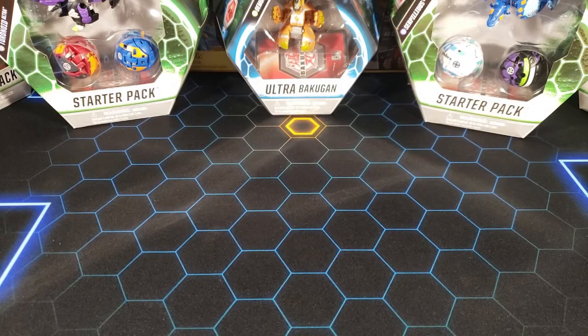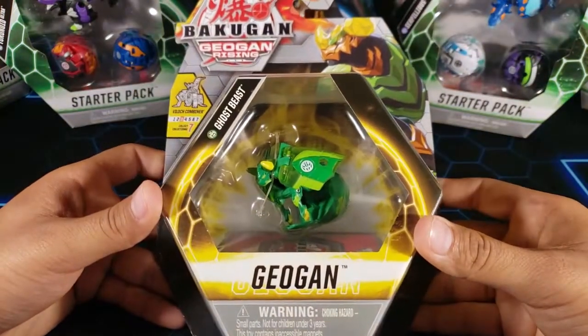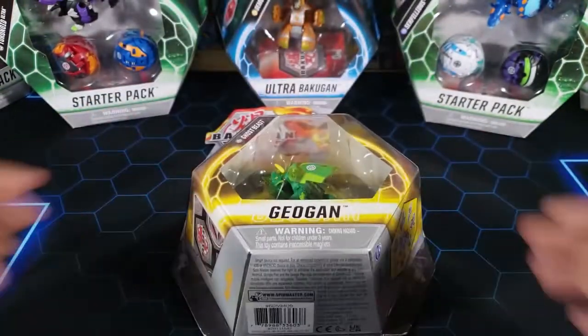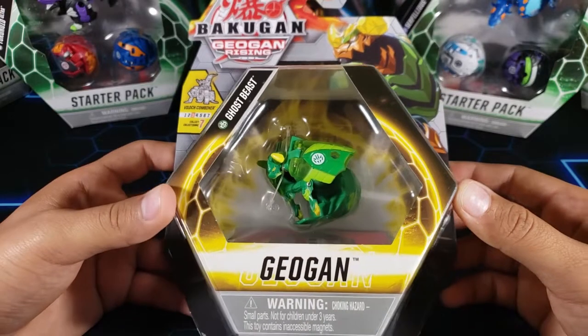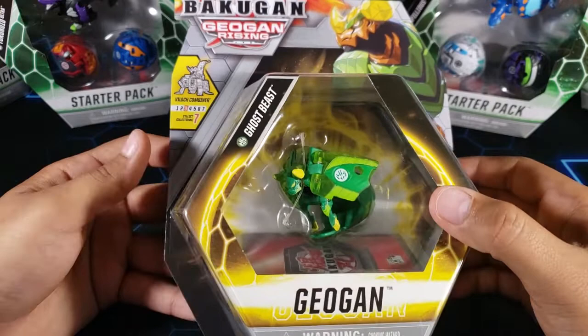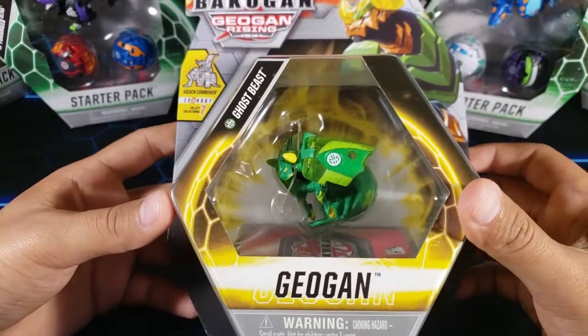What is going on guys, my name is Fusions and today we're gonna open up this Bakugan Geogun Rising Ventus Ghost Beast. Here we have this brand new Geogun - this is Ventus Ghost Beast. I've never seen this one before and I'm pretty excited because it is a piece of the Viola Combiner as well.